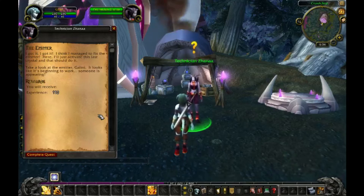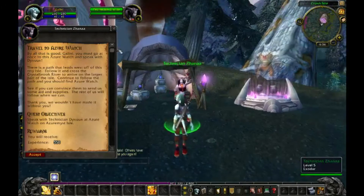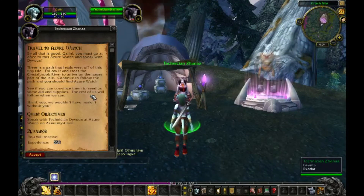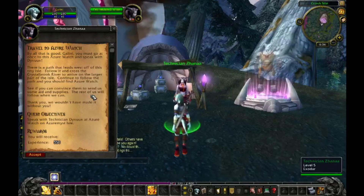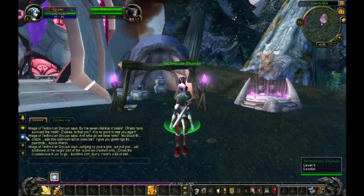Take a look at the Emitter, Gallini — it looks like it's beginning to work. Someone is appearing. Azure Watch. By all that is good, Gallini, you must go at once to this Azure Watch and speak with Daivun. There is a path that leads west off of this tiny isle. Follow it and cross the Crystal Book River to arrive on the larger part of the isle. Continue to follow the path and you should find Azure Watch. See if you can convince them to send us some aid and supplies. The rest of us will follow when we can. Thank you — we wouldn't have made it without you. Quest Objectives: Speak with Technician Daivun at Azure Watch on Azure Missile.